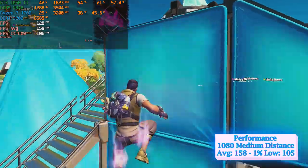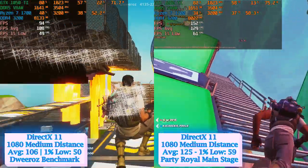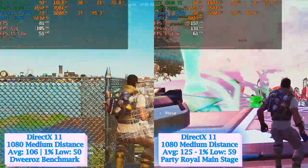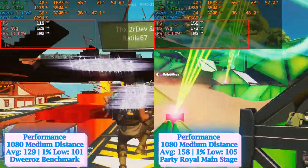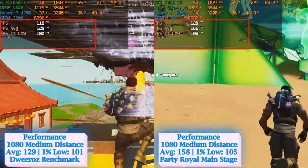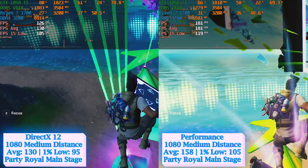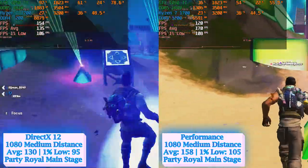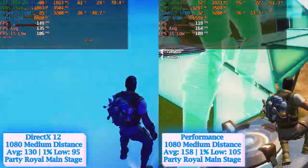Performance Mode ran smooth overall and was 15% better than DirectX 12. Both benchmarks confirmed that DirectX 11 is the weakest rendering mode, giving the worst results in average fps, 1% low, and frame time. Performance Mode gave the highest average and 1% low fps, with a slightly worse frame time graph than DirectX 12. However, the visual quality difference was obvious: DirectX 12 offers significantly higher graphical fidelity. I would highly recommend DirectX 12 for satisfying frame rates with great picture quality, while Performance Mode is best for those who prioritize maximum frames and are satisfied with average graphics.